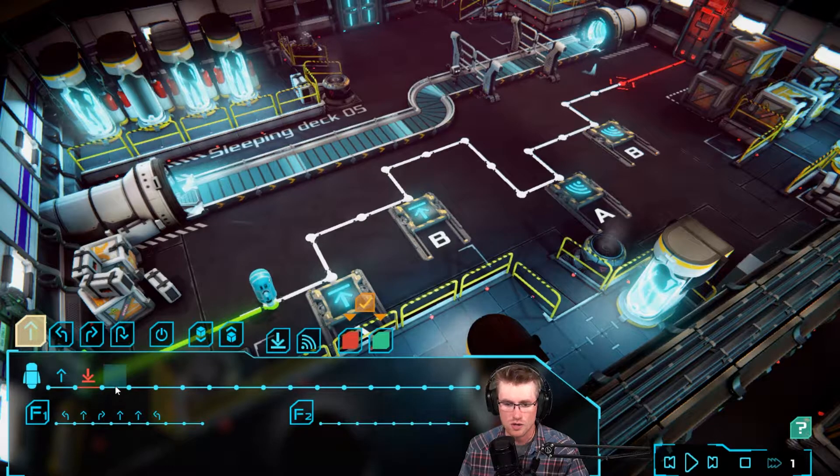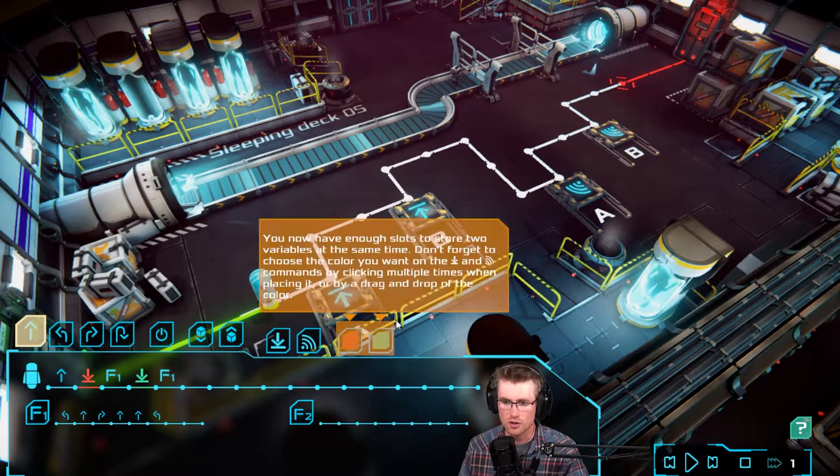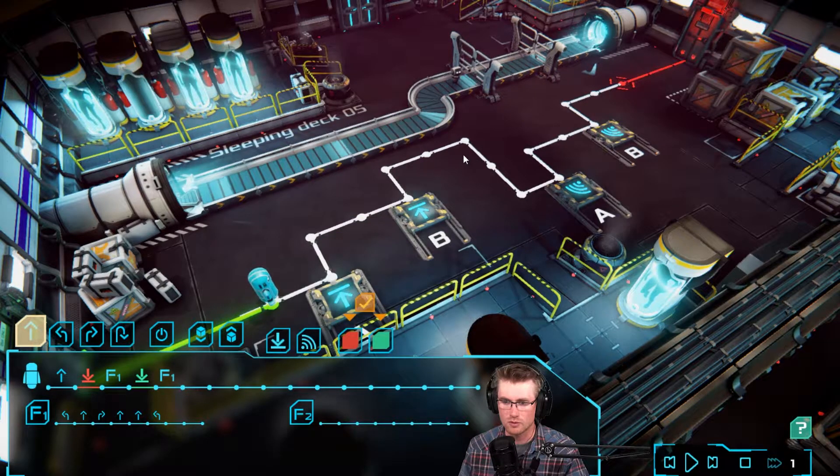Let's go and do our F program, because G is F2. So once we get the F program in, we're going to want to go and do another pickup. This time we're going to pick up green, and then we should be able to do another F program. So this one's going to go left, forward, right, forward, forward, left. Here's where things are going to change — instead of putting the turn in the F program, we're going to have to put the turn after the F program.